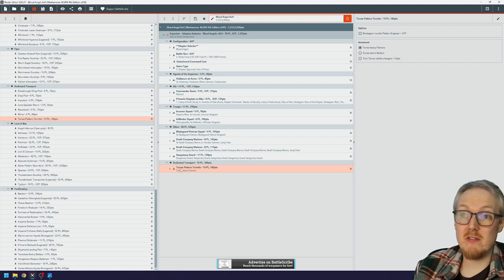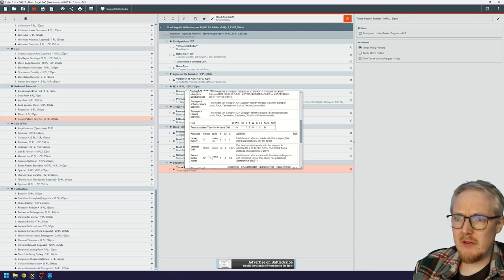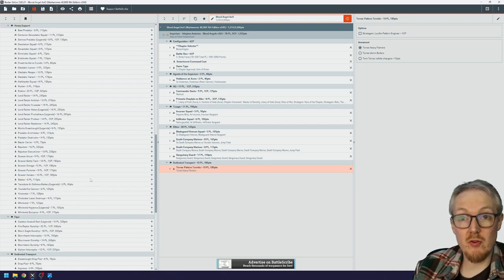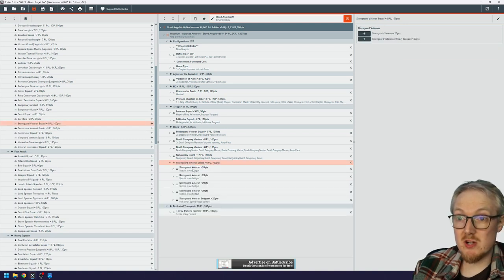The Terrax is deadly in melee — it has a Heavy 5 meltha cutter, and in melee it's Strength 14, minus four, D3 plus three damage — D3 plus six against vehicles. It's Toughness 8 with 14 wounds. What's really good to put inside the Terrax right now is a squad of Sternguard Veterans — they are super cheap for what you get.